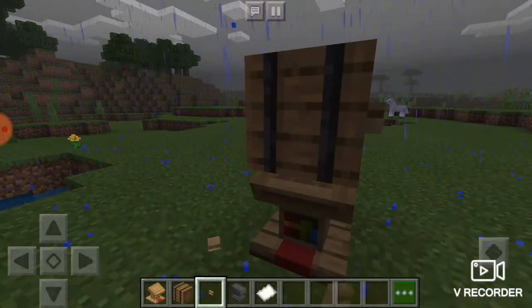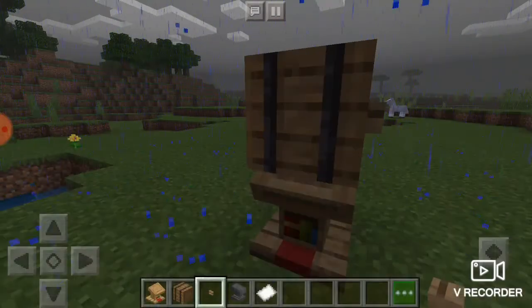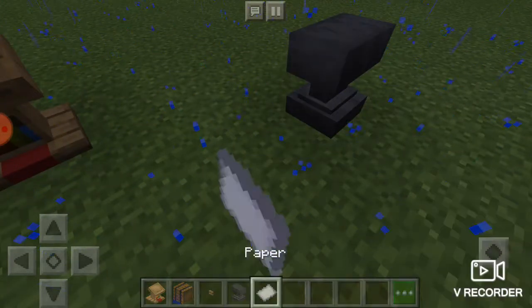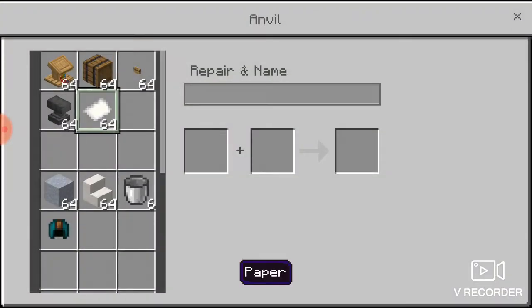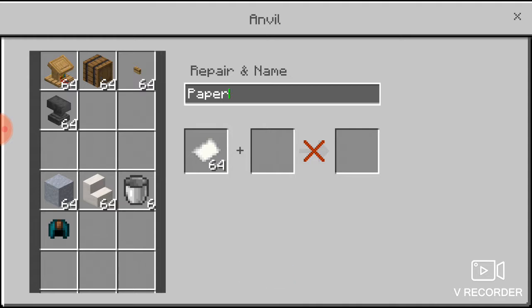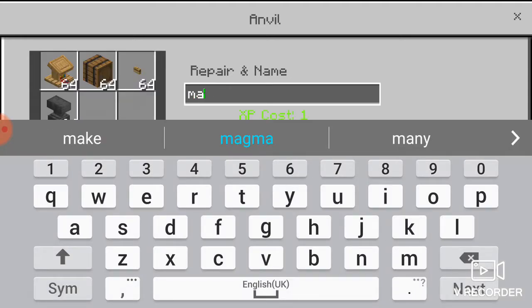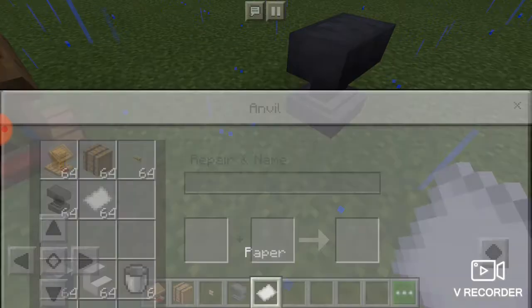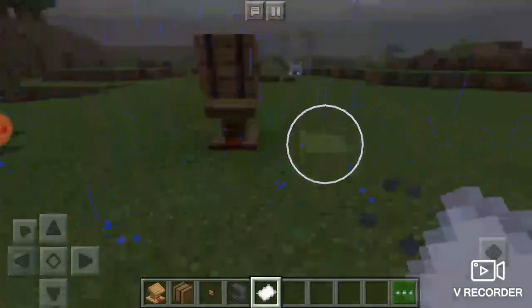Now you can access it and put things inside. You're going to wonder why we needed an anvil and paper. So you're going to place your paper on the anvil and type in N-A-I-L. You can open that and finally break your anvil.